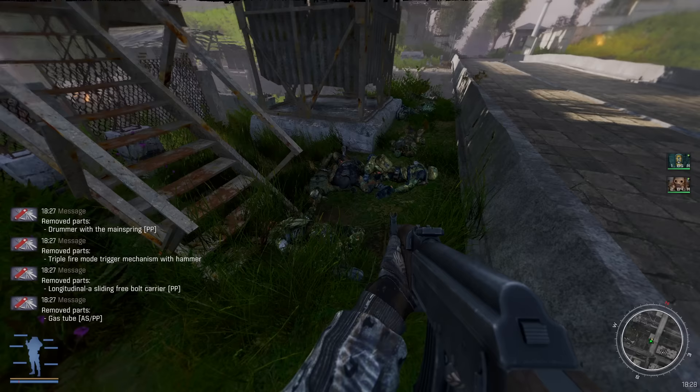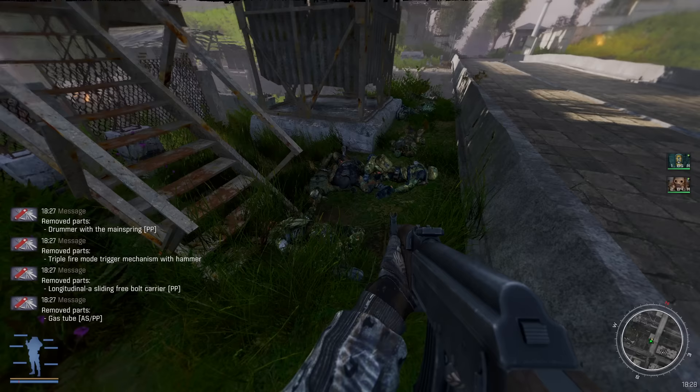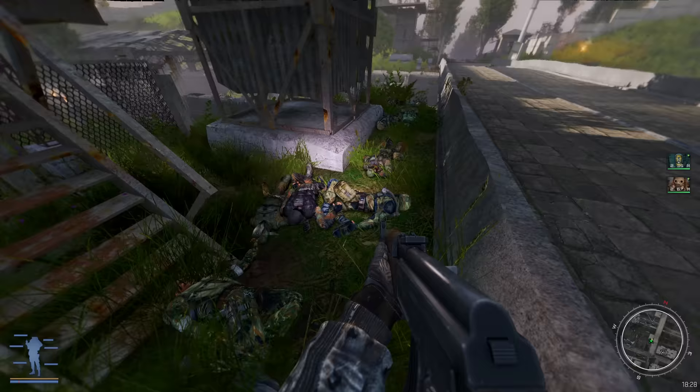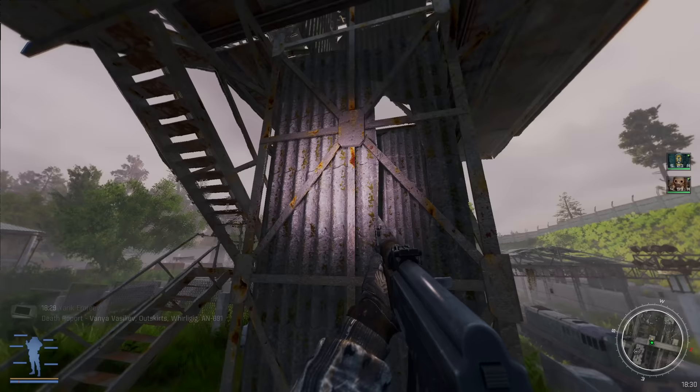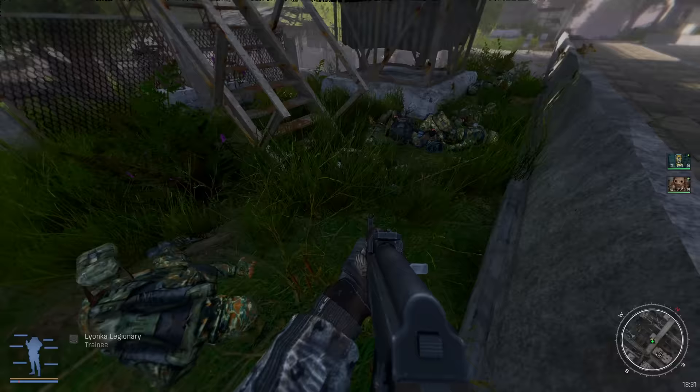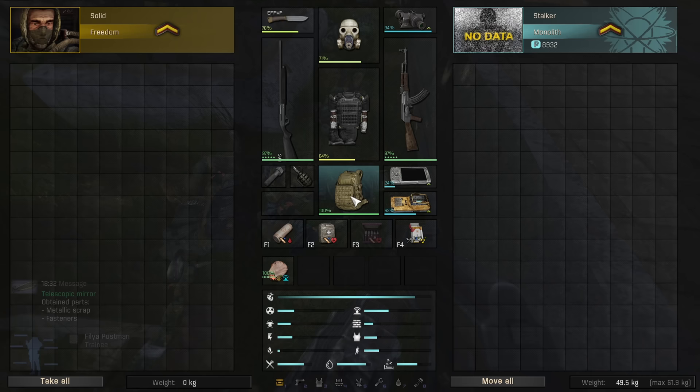There's a bunch of bodies right here - Lianka, Avityaz. There's a lot of bodies over here! What the heck - they must have really liked this spot for cover in their training exercises. They probably said 'everybody hide behind this wall, it's the best spot.' Yeah, that didn't work out too well.